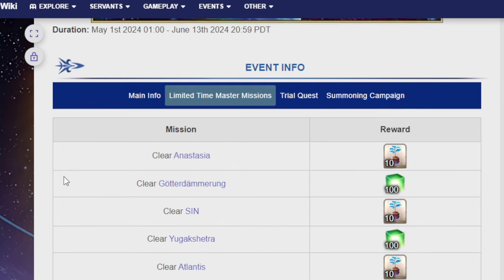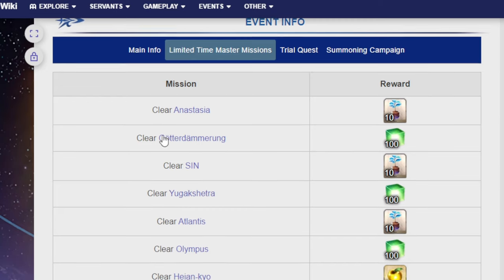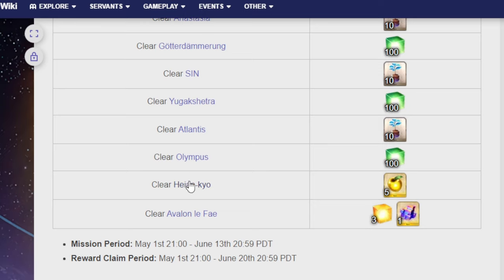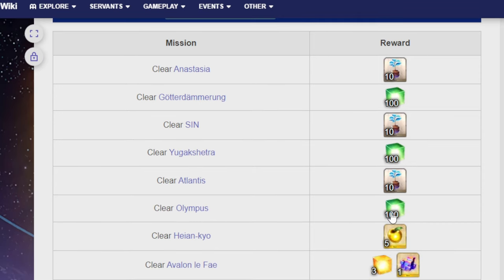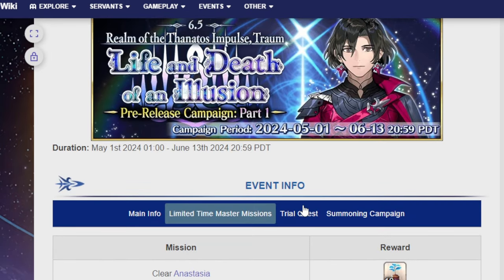There will also be some limited time master missions. The mission period is from May 1st to June 13th, and the reward claim period is from May 1st to June 20th. The missions are: clear Anastasia, clear Gotterdammerung, clear Sin, clear Yugakshetra, Atlantis, Olympus, Heian-kyo, and Avalon Le Fay — basically Lost Belts 1 through 6. The rewards will be 10 bronze saplings, 100 mana prisms, 10 bronze saplings again, 100 mana prisms, 10 bronze saplings again, 100 mana prisms, 5 golden apples, and then finally for clearing Avalon Le Fay, you get 3 rare mana prisms and a crystallized lore. Let's go.